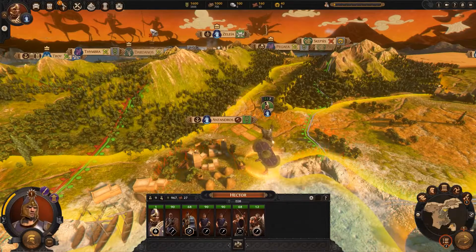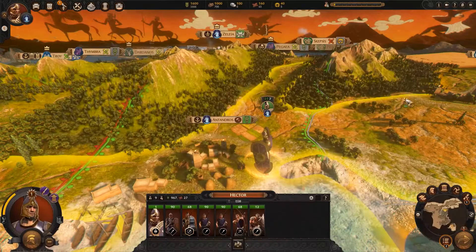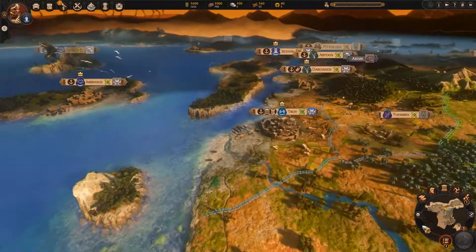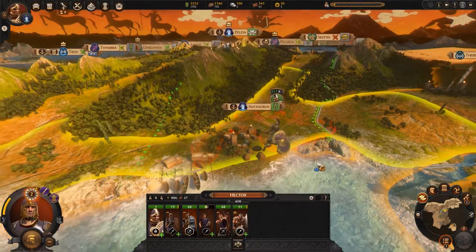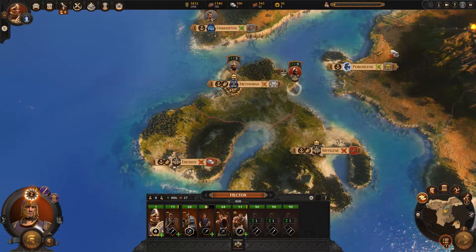Back in mythological land I'm playing as Hector, and it looks like some things never change. I've got to compete against my brother Paris for the favour of our dad so he makes me king, which is a bit rich considering I never kidnapped a Spartan queen and started a war that threatened the very existence of our kingdom. The Achaeans will be on the way shortly to lay siege to the sacred city of Troy, so I'll need to build up an army of herculean proportions. Let's go see what mythical units I can find to fill the ranks.